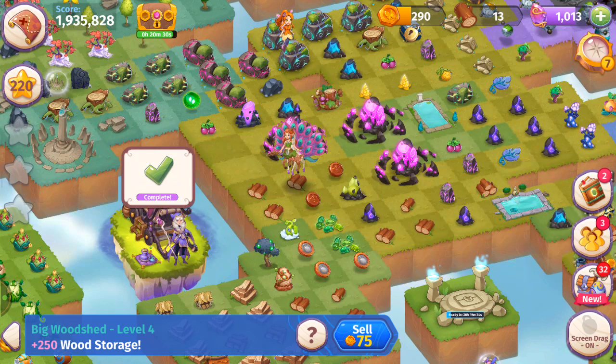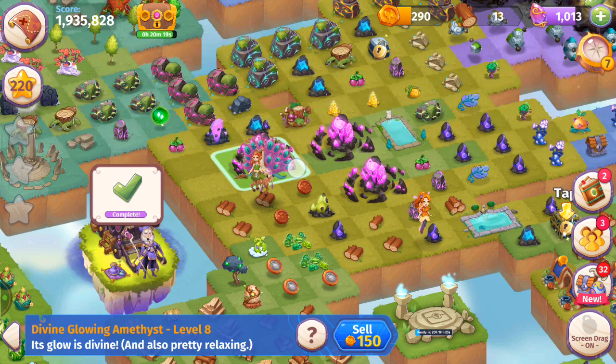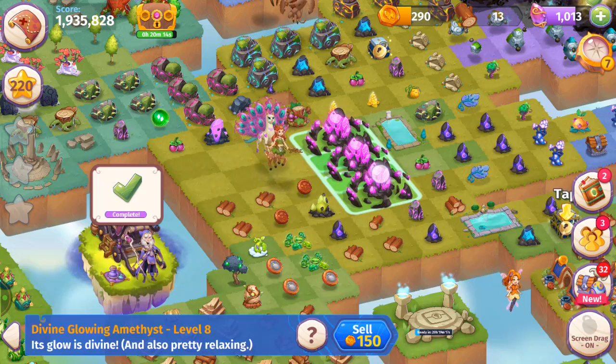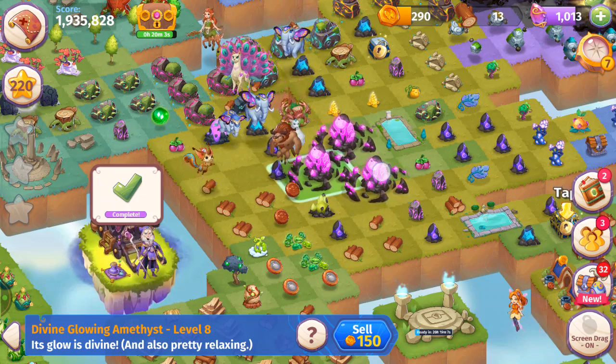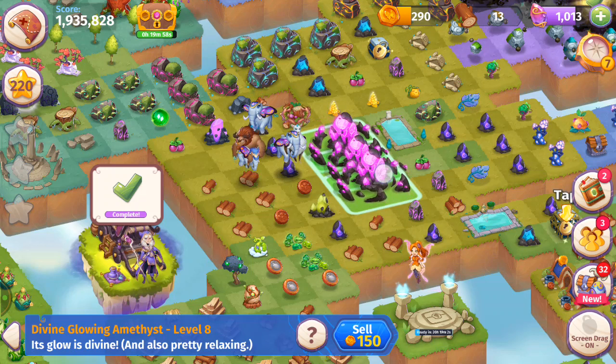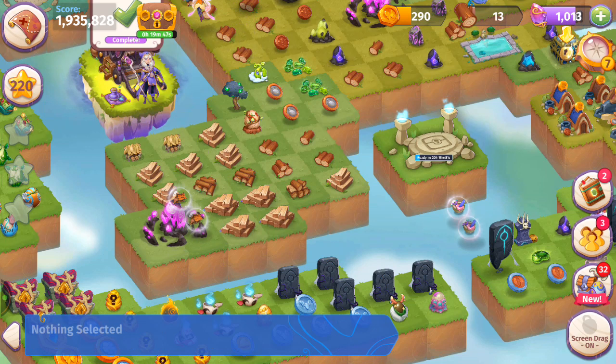I'm going to have my creatures harvest some items so we can fill up the map. There's no space right now, but if I take this divine glowing amethyst and pretend to merge it, my creatures are going to fill in the spaces. Then I'm going to drop the level eight divine glowing amethyst — this mergeable two-by-two object that takes four spaces — and bubble those wood sheds. I only have 13 wood so I'm fine, but make sure to spend all your wood before doing this. We just bubbled those items.